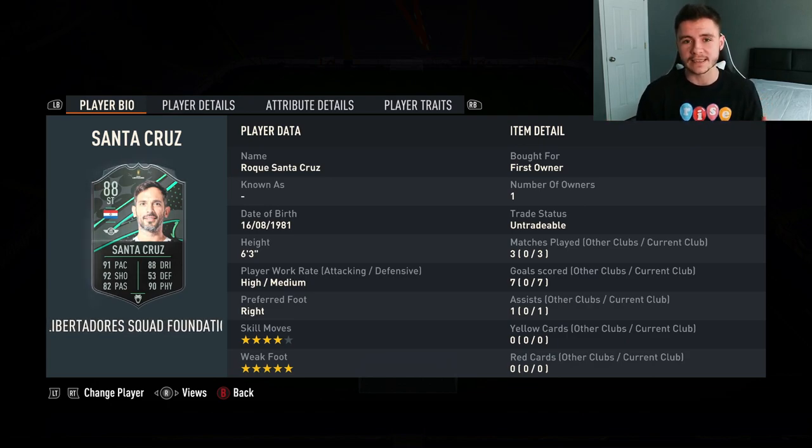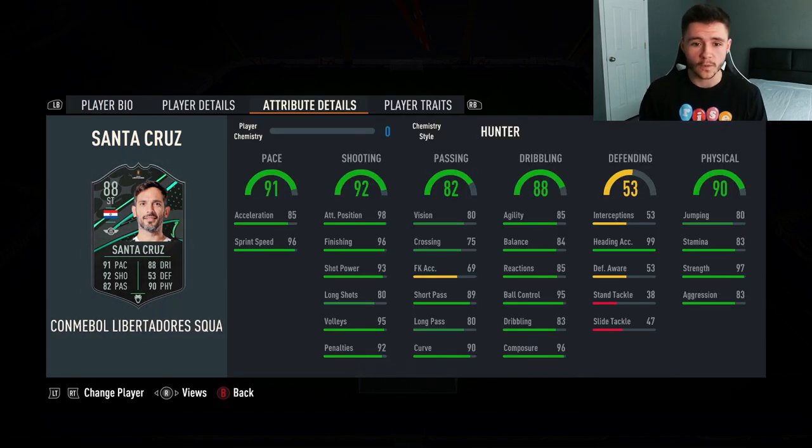The three pros with this card were definitely his pace, his finishing, and his physicality. Incredible pace overall — 91 pace with 85 acceleration and 96 sprint speed. Throw on a Hunter chemistry style and that's really going to bump up his acceleration and make him even more quick, especially with the lengthy acceleration type. 92 shooting is obviously the card's standout stat — 98 attacking positioning, 96 finishing, 93 shot power. He was extremely clinical in those three games. His 90 physical with 97 strength is absolutely incredible.